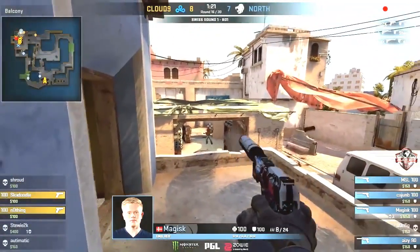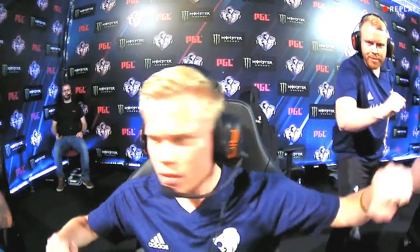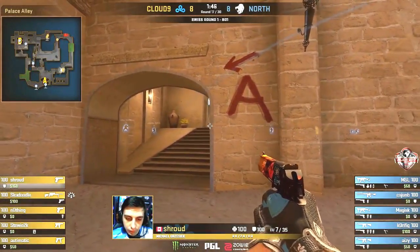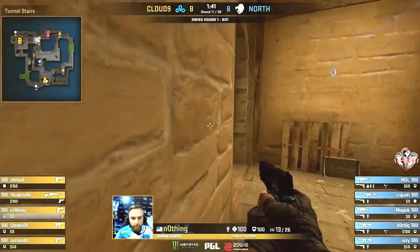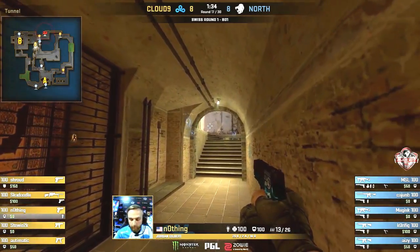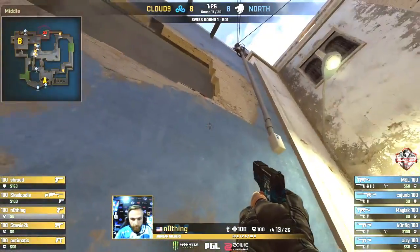It's incredible how often you see highlights from this position in the pistol round — not as typical as when players exit outside the balcony, but really good damage from Magisk. They have to deal with the force buy — or is it a full buy? We'll see whether Cloud9 can make this investment work. Not a lot of utility for North, but that could work out well if they can keep Cloud9 at distance. Interestingly, three players have gone through to underpass but left the bomb in apartments — Shroud is lurking outside A.